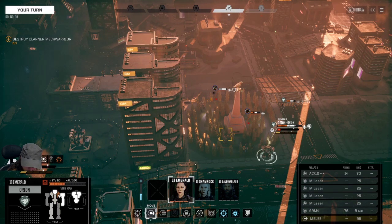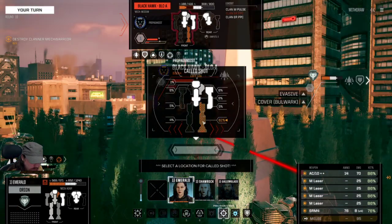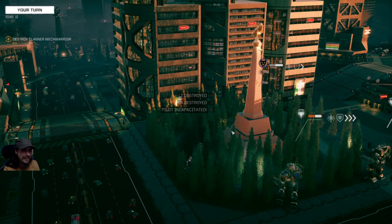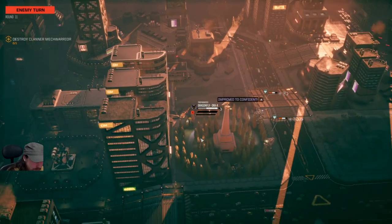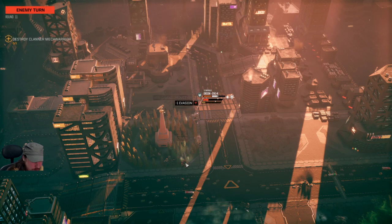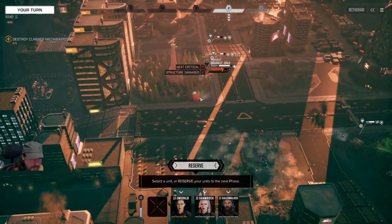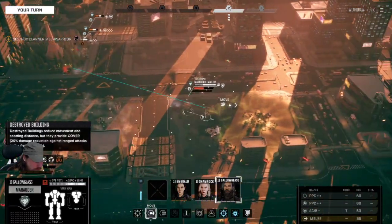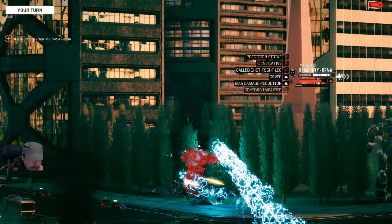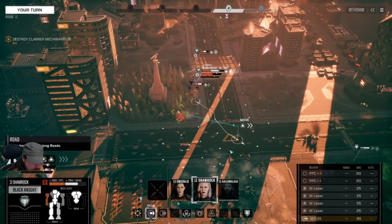Both legs destroyed, but we also destroyed the left torso and left arm — so that'll be one piece of salvage from that mech. Apparently this guy feels confident: one clan mech versus three Inner Sphere free-birth scum. He's decided to overheat himself a bit. Harry's told me I don't need to worry about them bugging out of assassination missions anymore. Still, we'd like to give ourselves a chance of some salvage — shooting from both sides, flushing coolant. With one PPC switched back on — only a 44 damage roll — we're still working him down.